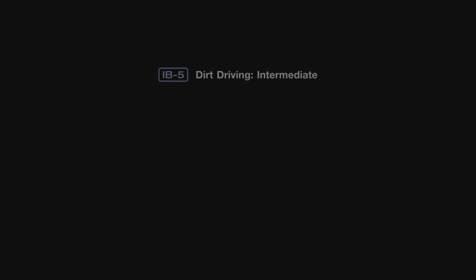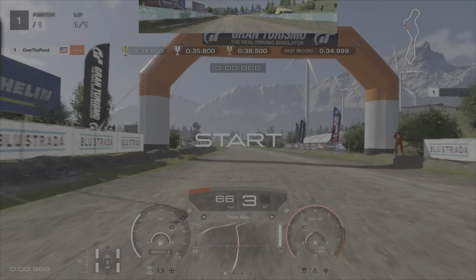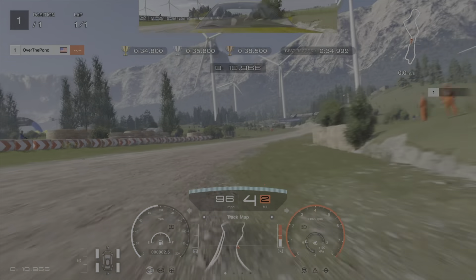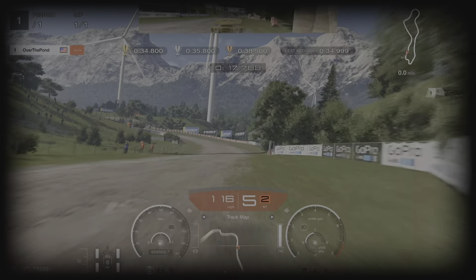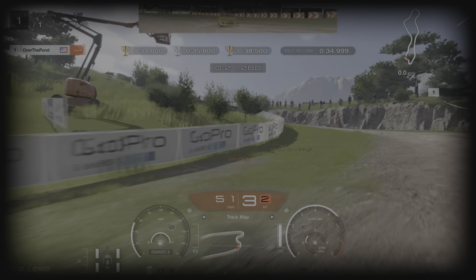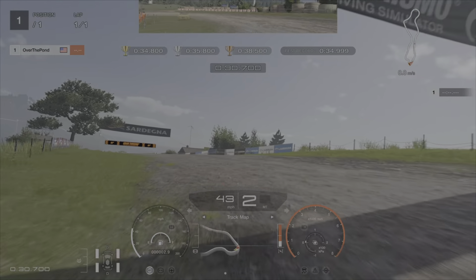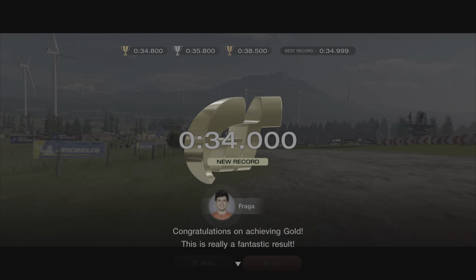Moving on to IB5 — we're going to do a little bit of dirt driving in the Mitsubishi Lancer. I'm not really the biggest fan of dirt driving on Gran Turismo 7 — I do have a video explaining why. Coming into the braking zone, just as you see the GoPro billboards leaving the screen, you're going to be hard on the brakes, getting it turned in very early. You want to be drifting a tiny bit and try to get it straightened up as much as you can. Just feather the throttle and brake in a straight line all the way to the exit — that gives us a 34.0.